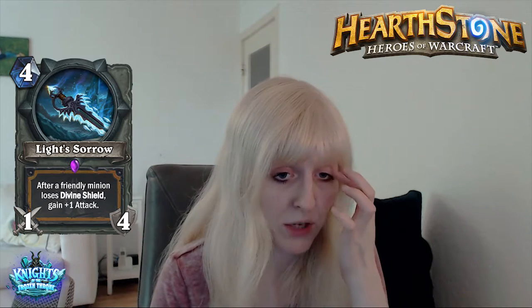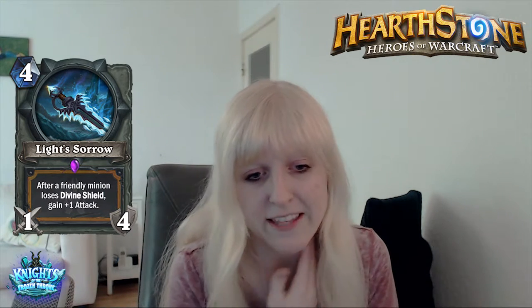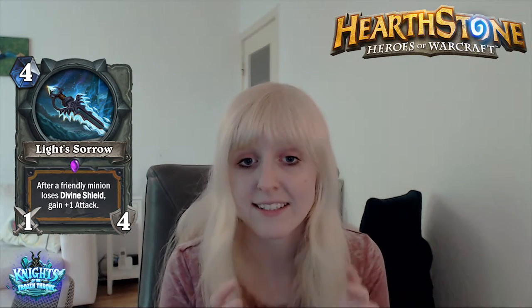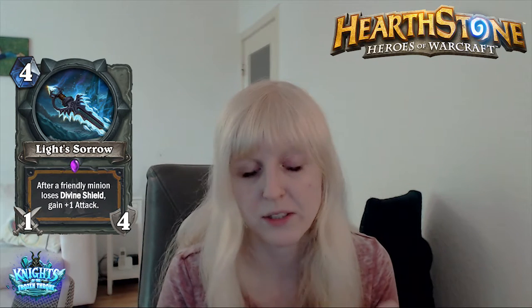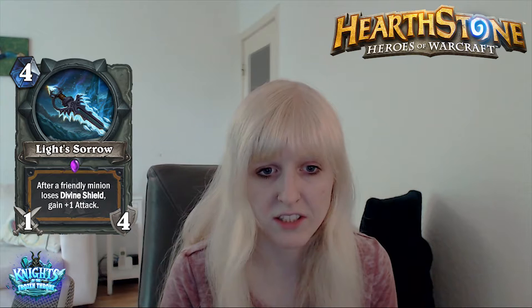Next up is Light's Sorrow. It's a 4-mana Paladin weapon with 1 attack and 4 durability. After a friendly minion loses Divine Shield, gain plus 1 attack. 4 charges is a lot and 1 attack is of course nothing, but this can probably get out of control. If you combo this off, you'll probably get something like an Assassin's Blade from Rogue stats-wise — and Assassin's Blade isn't played because of weapon removal and because it competes with Truesilver, which has pure value without comboing. I'm not sure this will see play, but it will depend on how the Divine Shield synergy works out for Paladin.